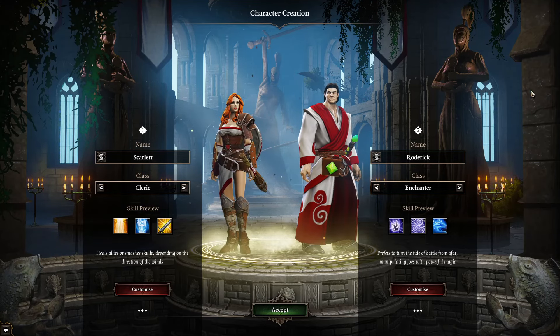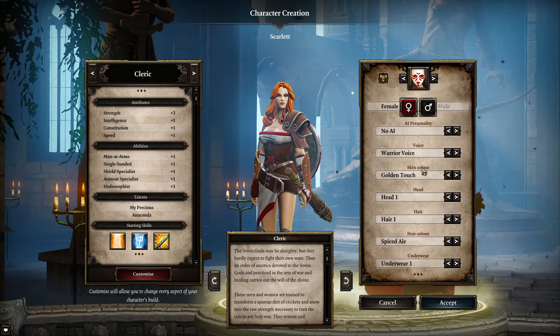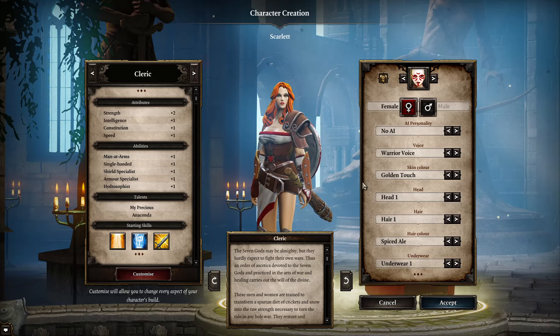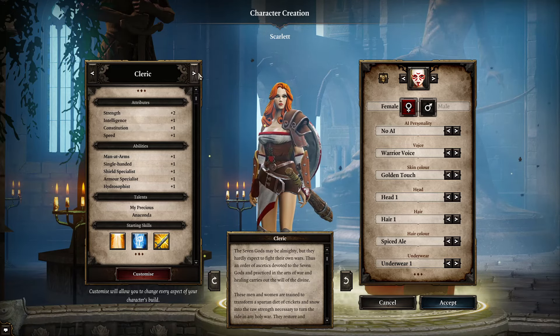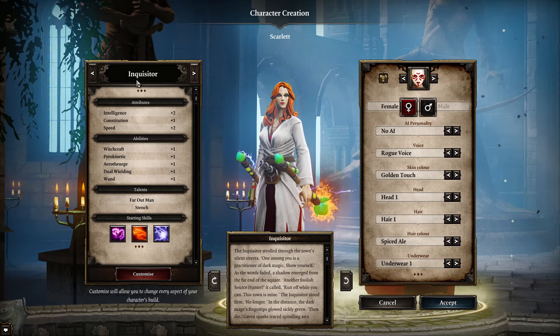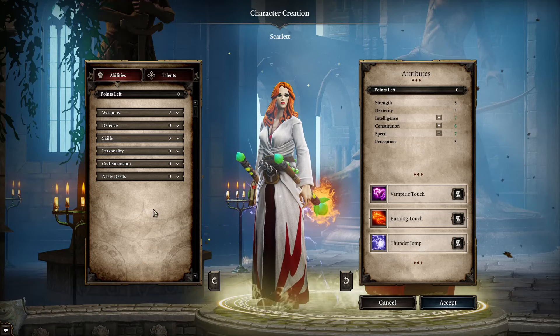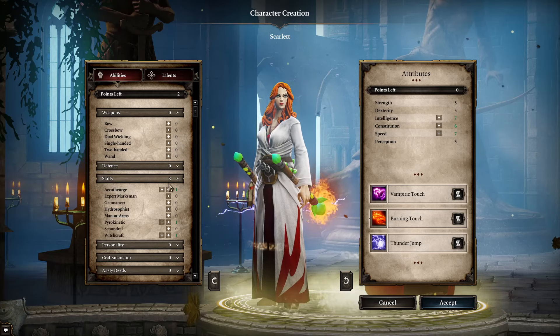It also doesn't matter which is number one and which is number two. Let's get in and look at the options for customising a character. Gender, personality, voice, skin colour — all that is entirely down to you, it won't affect the gameplay. Far more important, we look at the starting skills, the talents and the attributes. As I mentioned, this is a classless game — these are just suggestions. You don't have to choose one of these; it is just a collection of skills and attributes which kind of make up a theme. So let's completely customise a character and I'll show you exactly what each skill and stat does. I'll start with the abilities — these are generally the skills that you get. You can see it's got some pre-assigned; we can actually take those out and that will give us the points to spend when we're creating our custom characters.